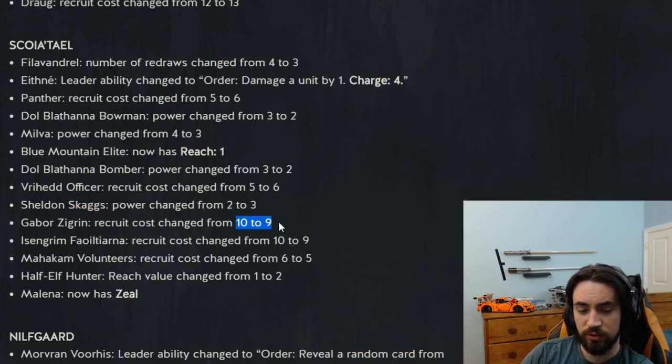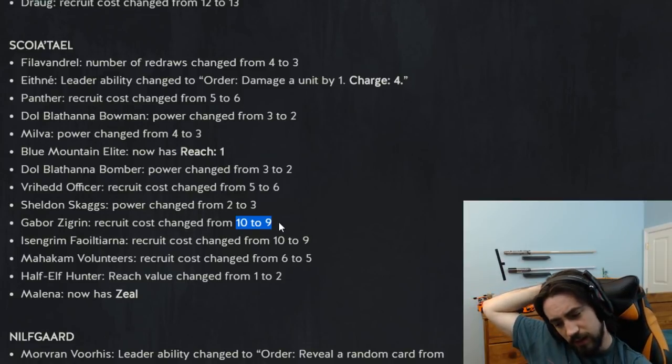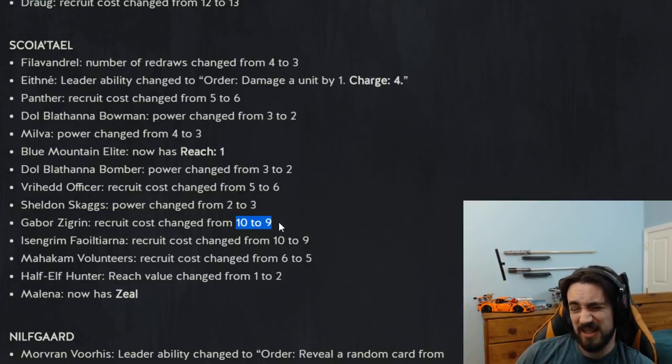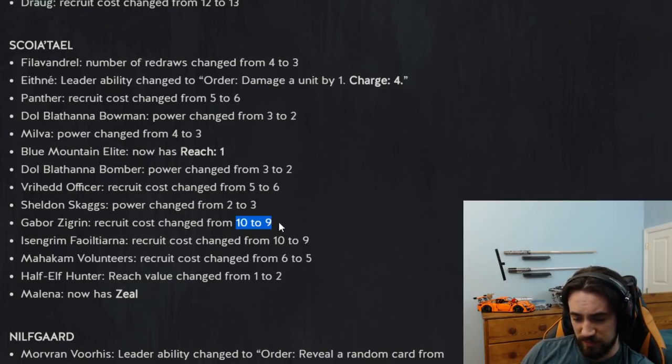Gabor recruit cost reduced by one. It's an okay card — obviously auto-included in any all-in Dwarf deck, but those aren't that good. I've tried them and you usually play Philavandrel, who is very lackluster. Gabor is not really playable in anything but an all-in Dwarf deck. That could change if he went down to eight provisions or if there were some better Dwarfs. Dwarfs are getting some nice little buffs here — maybe we have all-in Dwarfs coming, I don't know, three to six months from now.